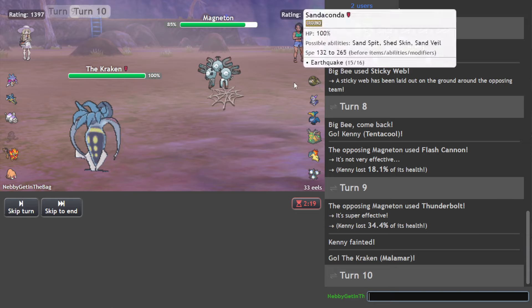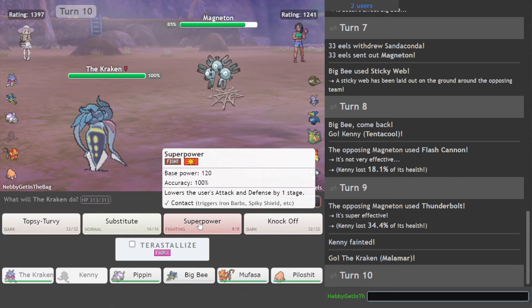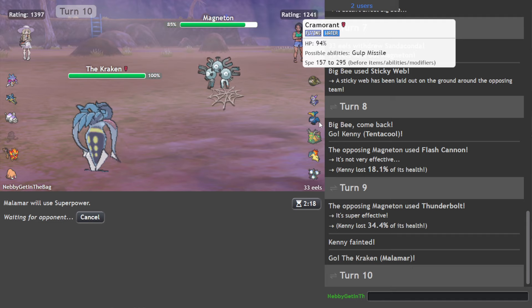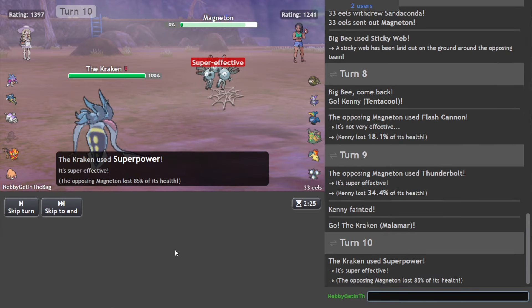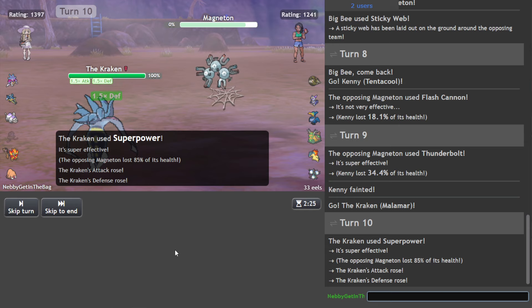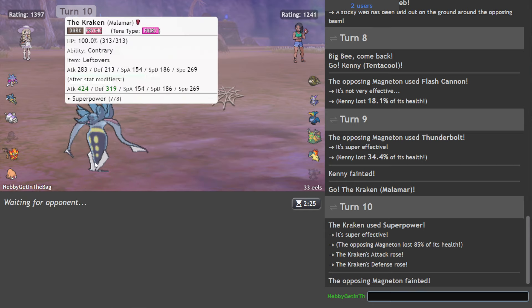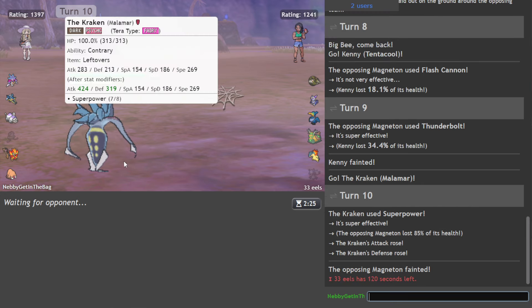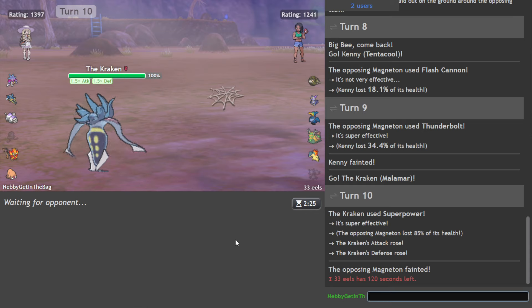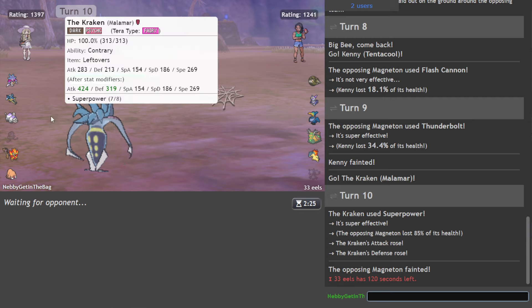I doubt it kills the Magneton, but we're just trying to boost up to help us against Sandaconda really. Oh, it actually does — my bad. So who's next? Big Cramorant? Oh, you don't want to Defog on a Malamar. That does not end well. Like I said, the whole reason behind T-Wave and webs is just to cripple anything faster than Malamar, because Malamar is definitely not the fastest of Pokemon.